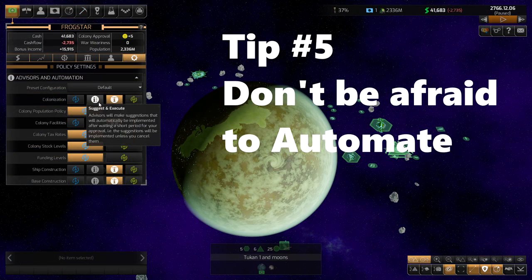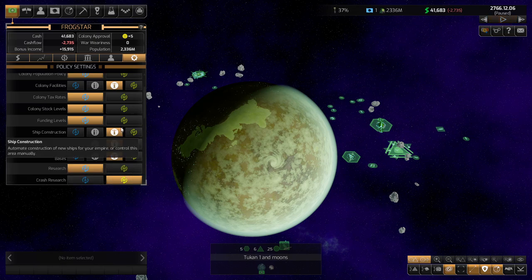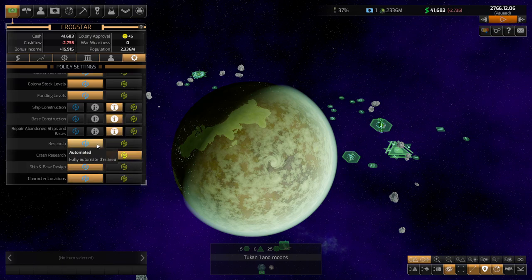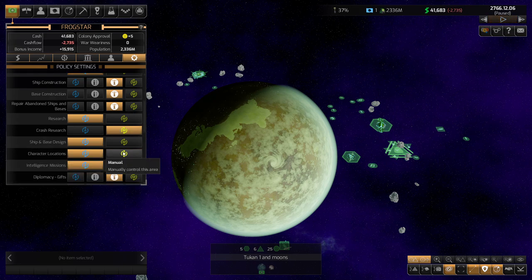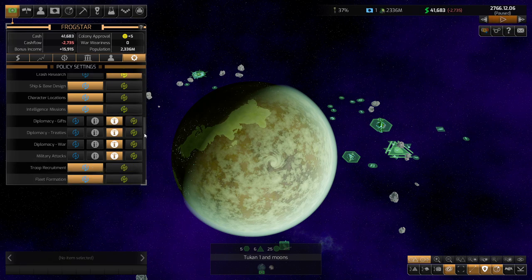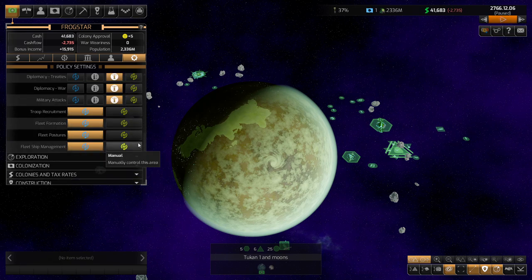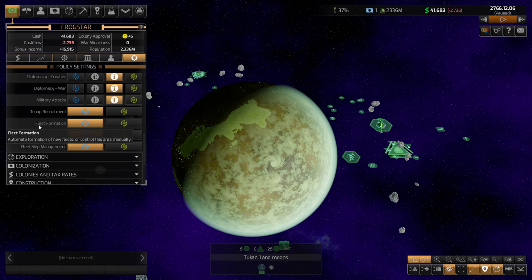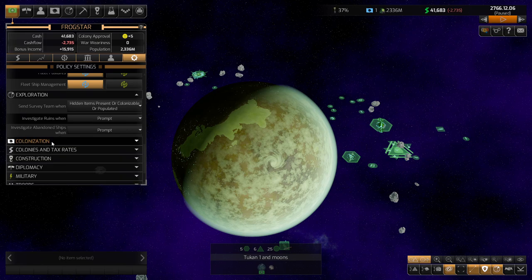Number five: don't be afraid to automate. You may have seen other content creators who play this game by doing most things manually, but just know that there are a lot of options for you to either play manual, play automatic, or have the game prompt you when you can do something. Distant Worlds 2 is an overwhelming game and there's a lot to learn. My suggestion for finding your own fun is to automate more stuff first, and then figure out slowly but surely what you want to try to make decisions for on your own.